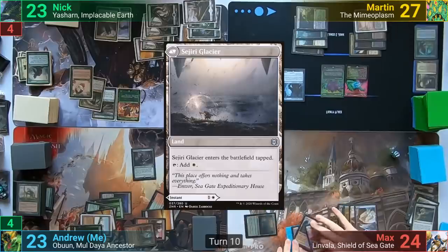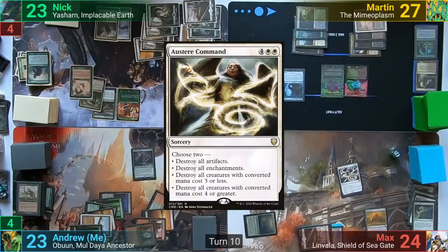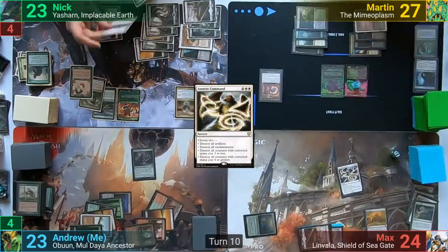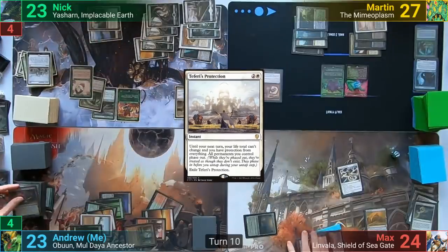Max plays Sejiri Glacier for his land for turn and taps out for Austere Command. He picks the mode of destroying creatures with a mana value of 3 or less and enchantments. Nick responds with Teferi's Protection and floats a mana, but I sadly lose Tireless Tracker.